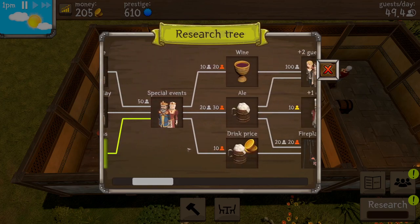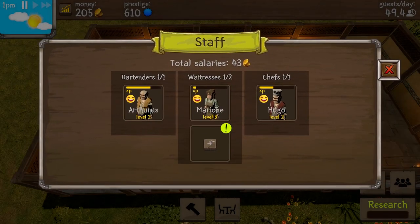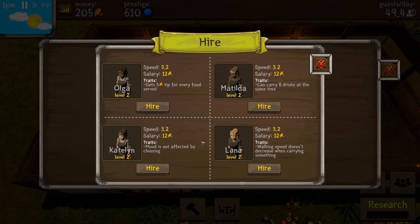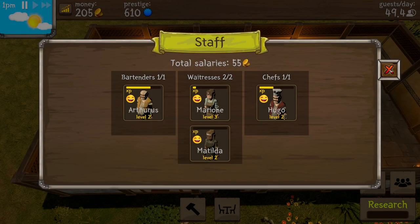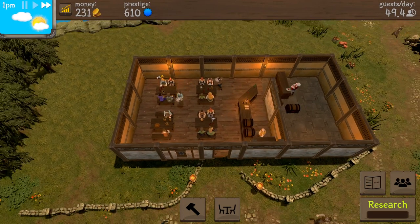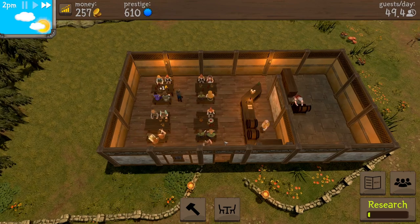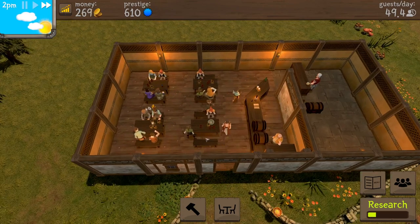We just got plus one waitress, plus one guest a day. I don't know about lemonade though — I think we need to get all three before we can get special events. Lemonade — I'm down for lemonade, and now we can get a second waitress. You don't slow down when you're carrying stuff though. Matilda — I'm gonna go for it. And hopefully she's starting today — that would be lovely, I mean we're kind of busy.